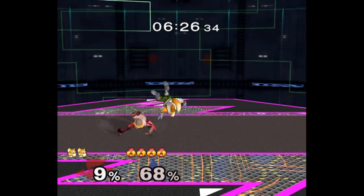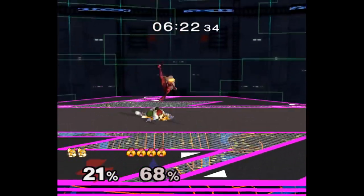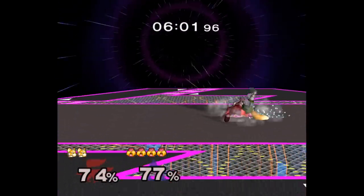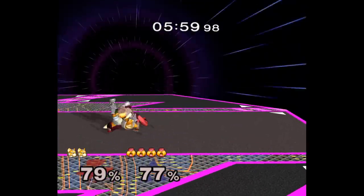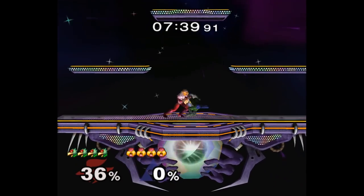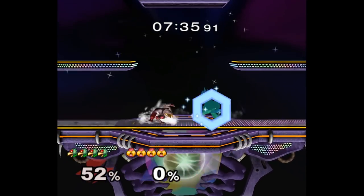Another way to tech chase is to down throw, dash towards them, and then wavedash back and do a quick dash dance grab. They'll either tech in place and shine thinking you're gonna get hit — in which case you dash dance around the shine and grab them — or they tech towards you thinking you're gonna cover tech anyway, and you wavedash back and grab them. Literally zero clue why this works, but somehow it just happens every time.